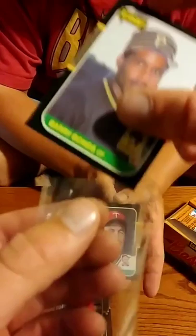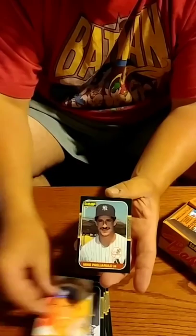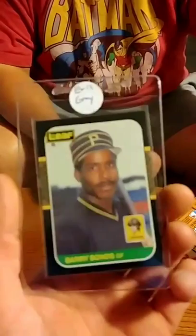Sleeve him up. You got a card saver. Eric Gray, first rookie man. Second pack in, first rookie and my favorite player. That's too bad, though — Barry Bonds. He's amazing. Big fan. So we got Patrick — Patrick's up.